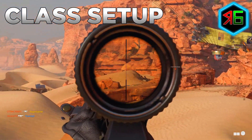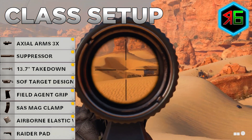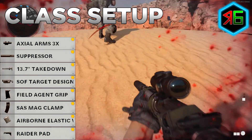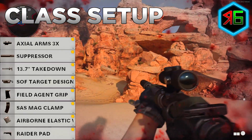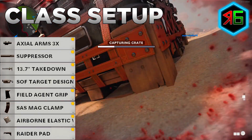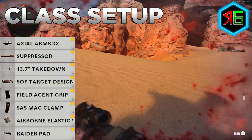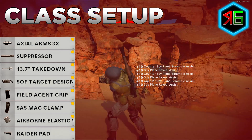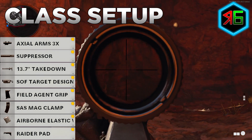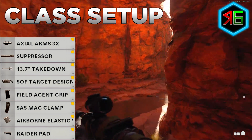For the class setup I used an assault rifle with the gunfighter wildcard to increase attachments from 5 to 8. For the optic, I used the Axial Arms 3x - it has a clean crosshair and decent zoom without being excessive. If it's too zoomed in, swap it out, or use a thermal sight on dark maps. For the muzzle I used a suppressor to conceal muzzle flash and silence shots so enemies can't easily find you. I then added a 13.7 inch Takedown barrel which increases damage range by 150%, making long shots easier to secure.